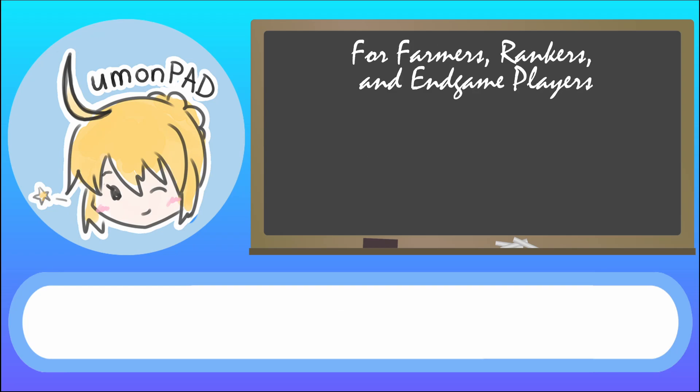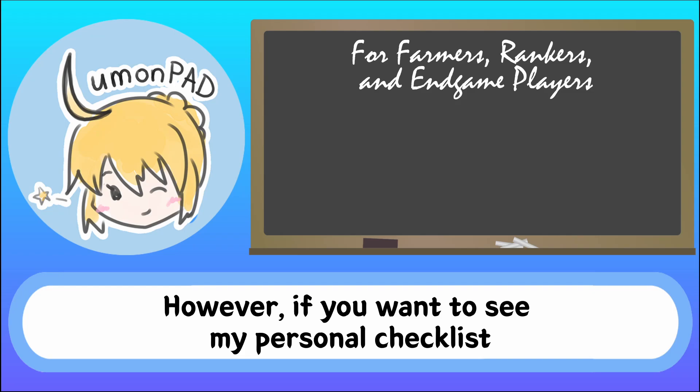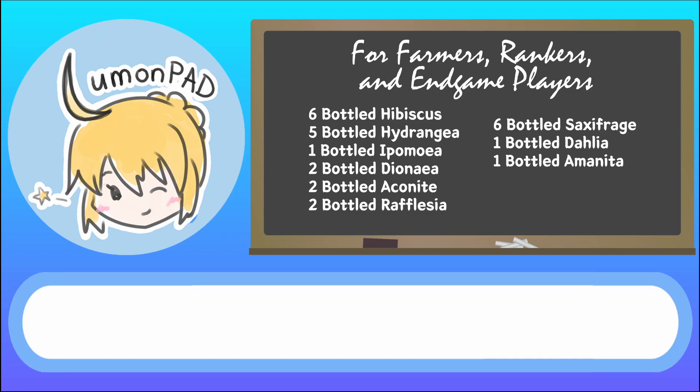For Farmers, Rankers, and Endgame Players: at this point you should be able to figure out exactly what you need or want. However, if you want to see my personal checklist — 6 Bottled Hibiscus, 5 Bottled Hydrangea, 1 Bottled Ipomea, 2 Bottled Dionea, 2 Bottled Aconite, 2 Bottled Rafflesia, 6 Bottled Saxifridge, 1 Bottled Dahlia, 1 Bottled Amanita, 1 Bottled Pansy, 1 Bottled Daffodil.